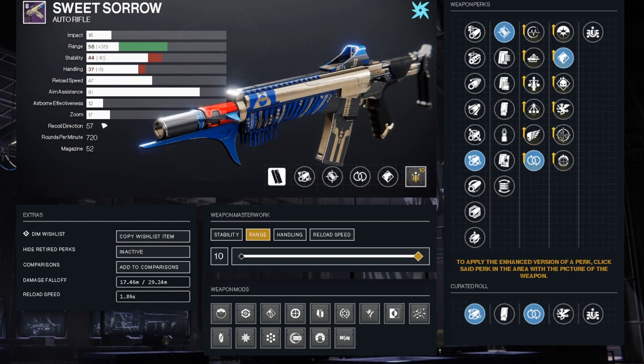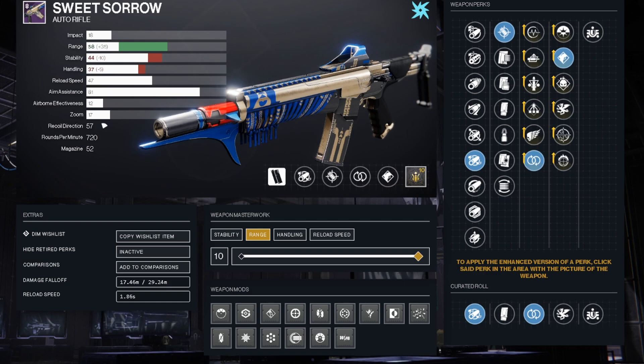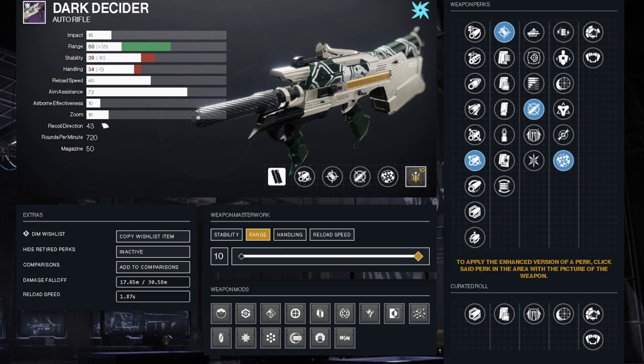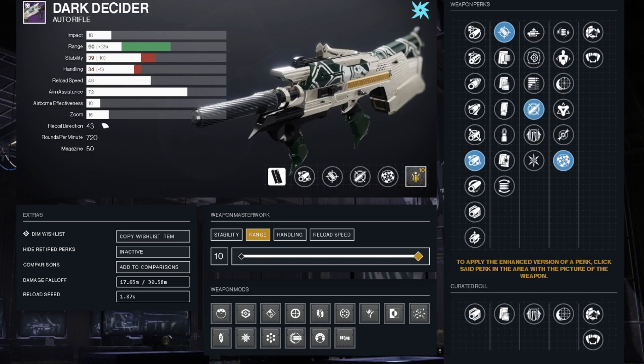I know it seems like I'm stroking the Sweet Sorrow, but the perks and stats on it are just better straight up. The recoil direction's better, aim assist is better, the stability — and the only thing this gun has over it, again, is the very small amount of range. Sweet Sorrow reaches a 29.24 max meters of range, so it's not even bad compared to the Dark Decider. And for all those reasons, I'm never going to use this thing again.